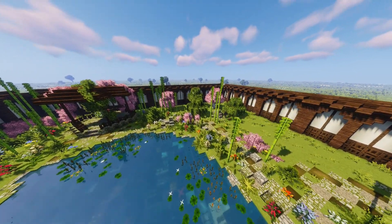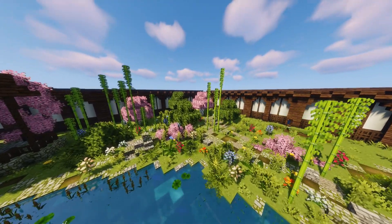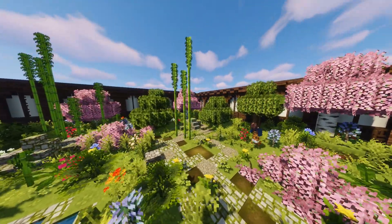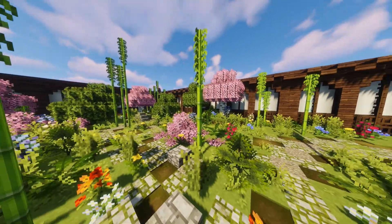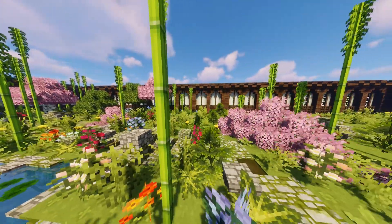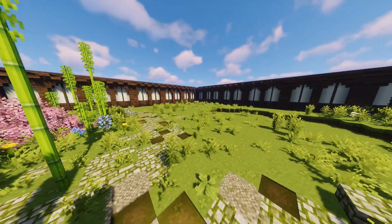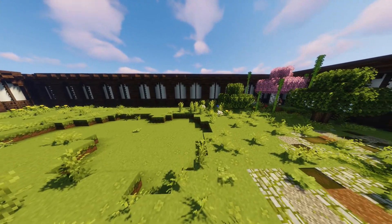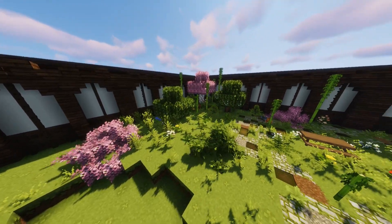I wanted to add some more life to the build. I was thinking of maybe doing a little area with pandas, but I don't think I ended up doing that — I feel like that definitely would have made the build better, because it looks kind of lifeless. I mean, there's a lot of plants, but some animals would have been great. I tried to add some areas which were more overgrown around the build, and I think that was really cool. It helped add a bit of height, which makes it look more realistic compared to completely flat ground.